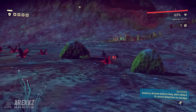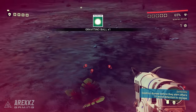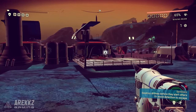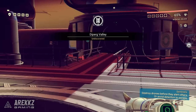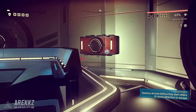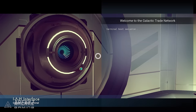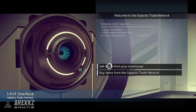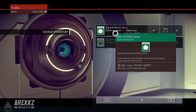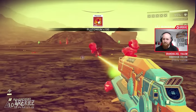A caveat: in No Man's Sky it's a little difficult to create a tutorial everyone can follow because everybody has a different experience. I can't say go to this planet because you might never find it. However, what I can do is tell you what to look out for, and if you find these things - they're not exactly the rarest of items - you can latch onto them, focus on that, and basically farm them for all the money you can possibly get.